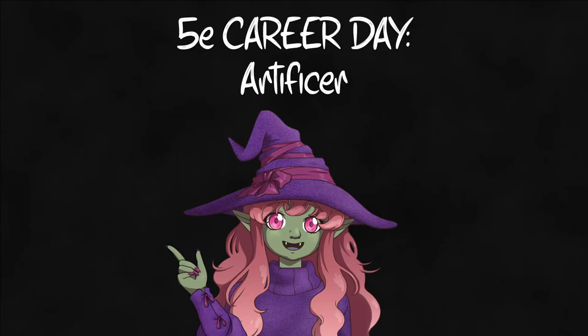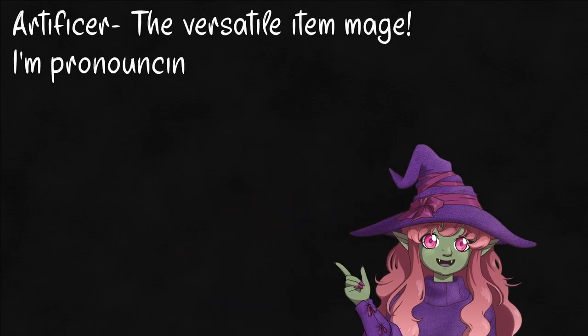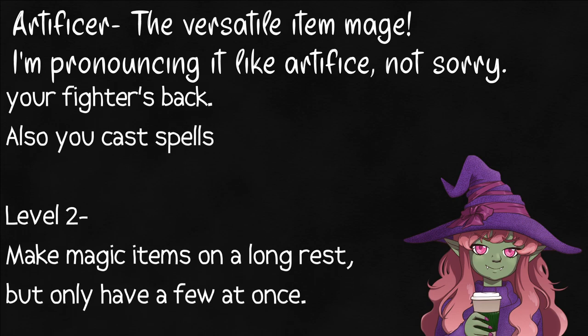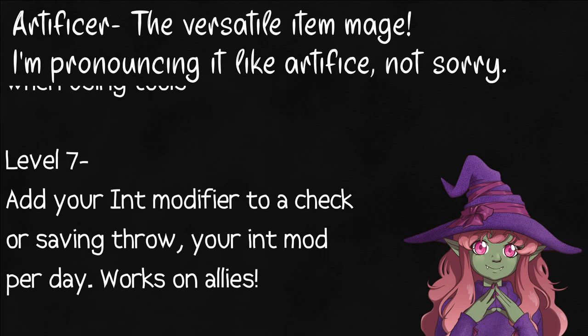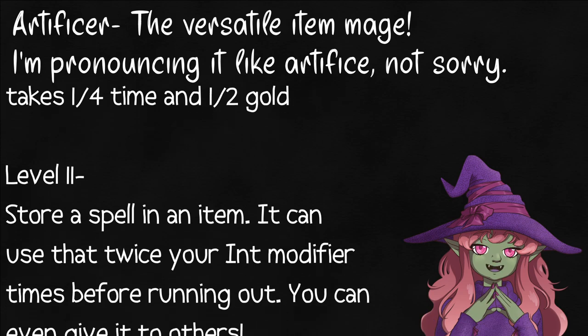Settle in, class! Today we're going over the Artificer. From mecha magical might to the not-so-humble witch, golems and gadgets and flamethrowers — if we're talking magic items, we're talking Artificer. Whether we're enchanting items traditionally or just forcing magic into things and bending them to our will, baking the mundane magic is what we're all about. We're brewing our strongest potion, blasting away with artillery, and attuning to everything we find. Then let's go!